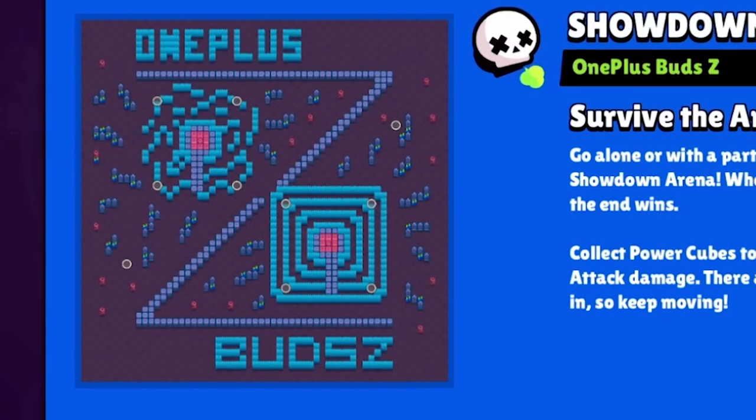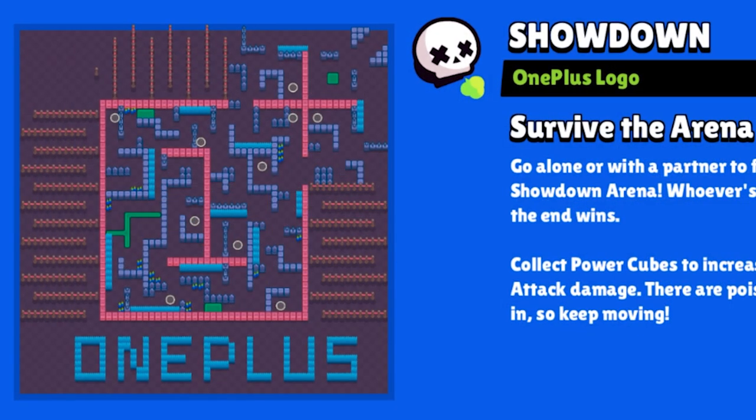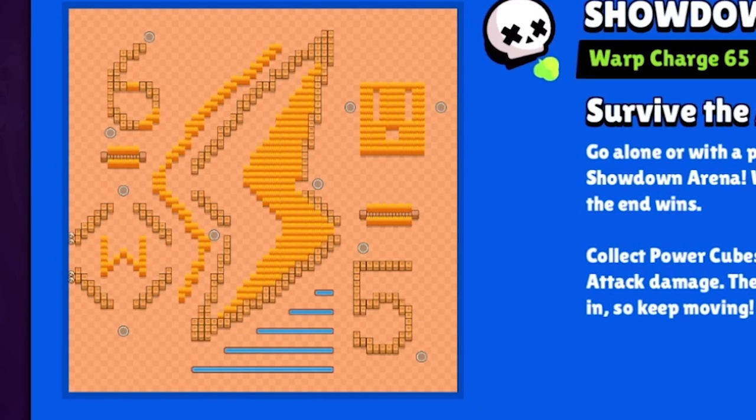Inside of today's very special episode of Team Tribe, we're going to be playing some of the craziest map designs you've ever seen — Tribe X OnePlus Maps — and we're going to be having a 1v1v1v1v1 to see who can charge up as many supers as possible to end up being our champion.